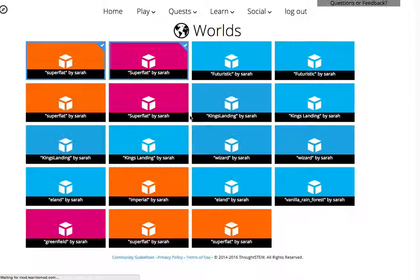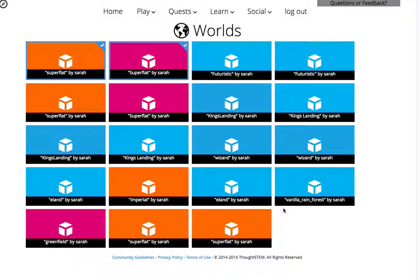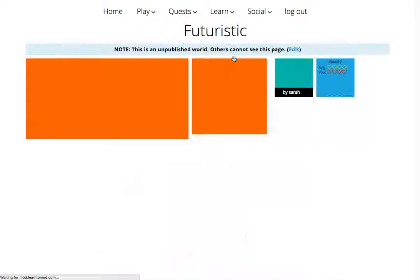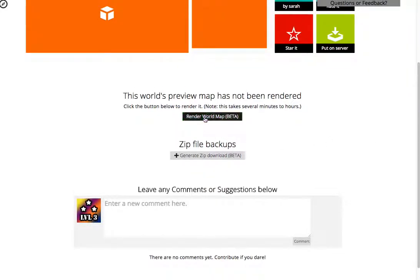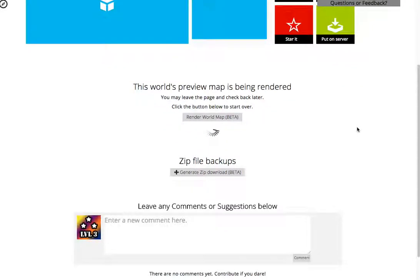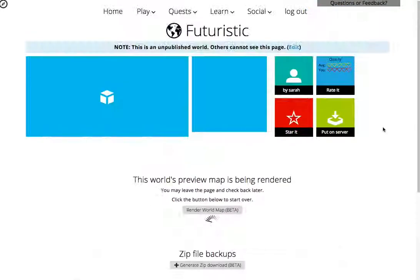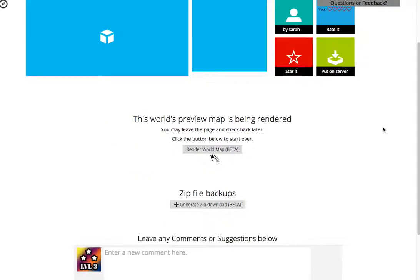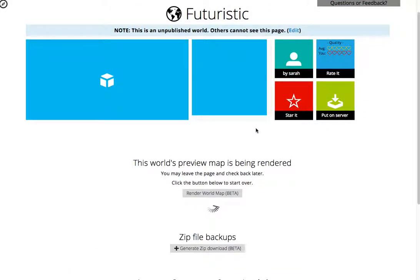These are all of the worlds that I have actually used. We can see the futuristic world — I've actually tried this one out, it's pretty awesome. We can try to render this world. I don't know how well it's gonna work — you can see this is a beta version of the rendering and it might not work.